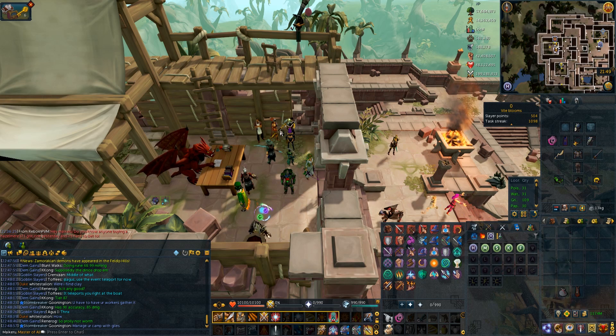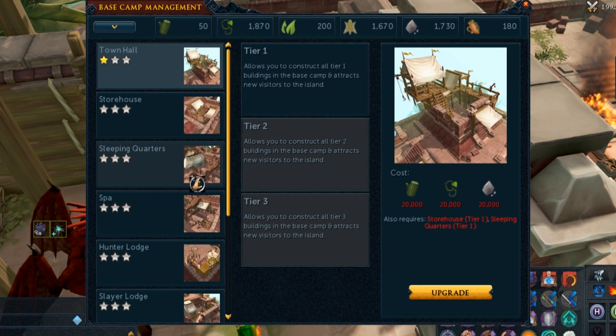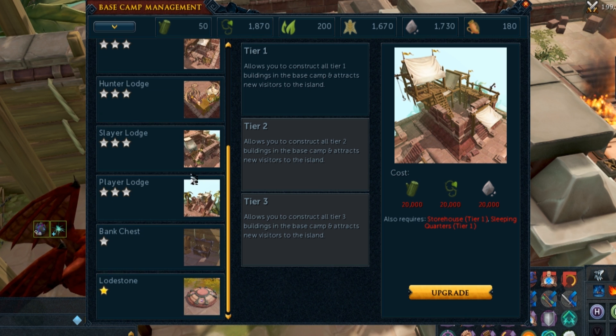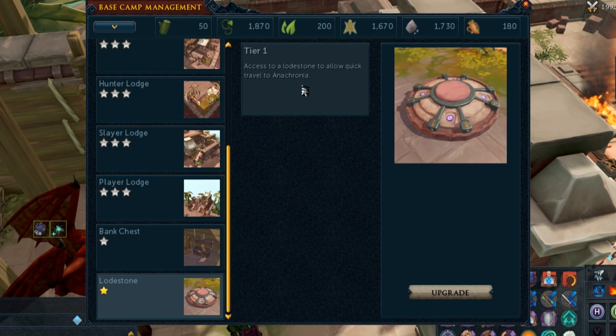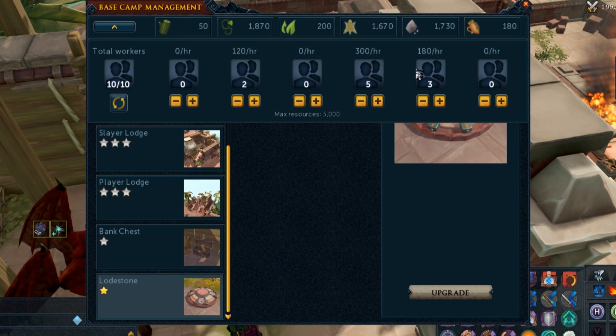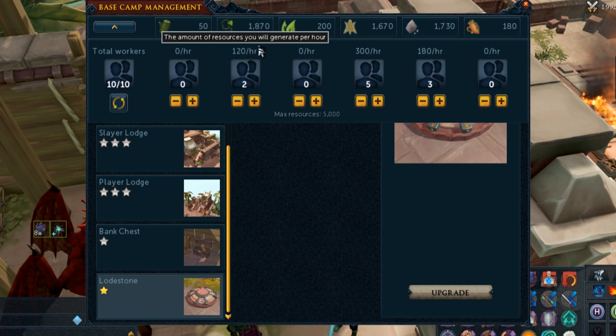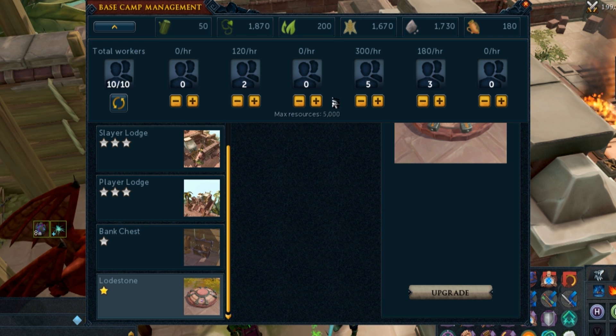If you go up to the main base camp, Giles will be standing on the side and you can manage your base camp with him. The most common question I got during my stream was how do you build the lodestone. If you scroll down all your builds, the lodestone is right there. You want to build it with resources, but your workers have to go gather them first. You can assign 10 workers at the start — it tells you how many per hour they'll gather, but they gather in 10-minute intervals. So if you're getting 120 an hour, that means 20 per 10 minutes. This also gathers while you're offline, so you'll have it within about half an hour to an hour.